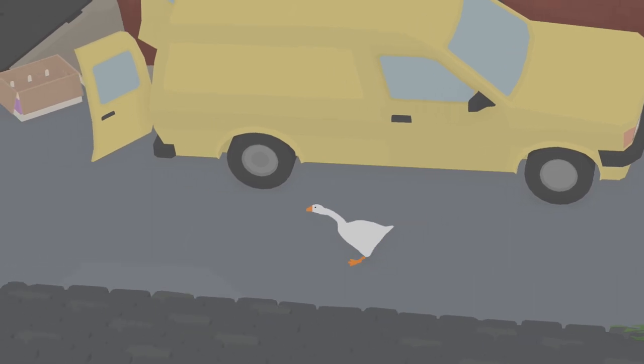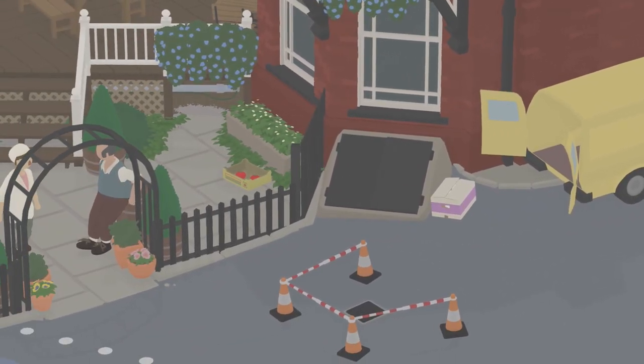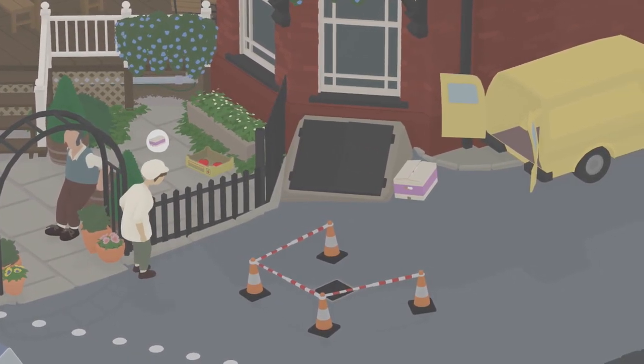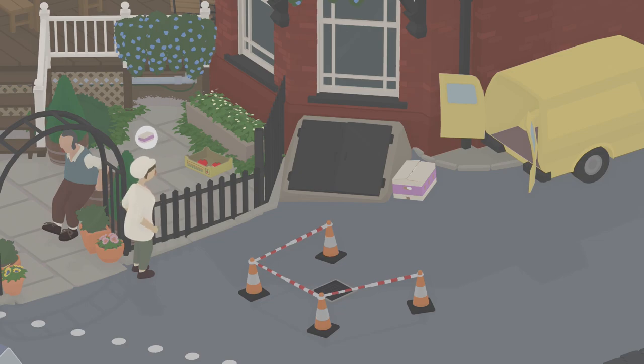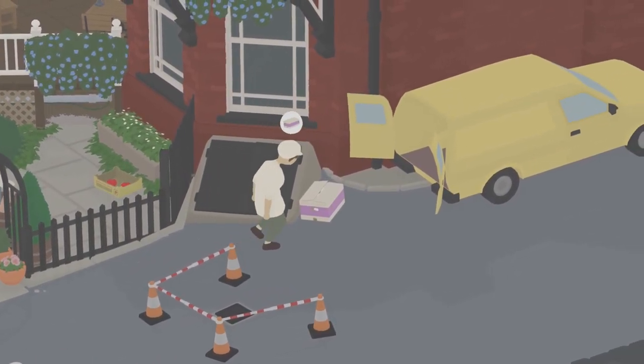Welcome back to another achievement guide in Untitled Goose Game. The achievement we're going for today is called 'Pretty', in which we need to dress up the bust in the lady's backyard of the third area with things from outside the back gardens.